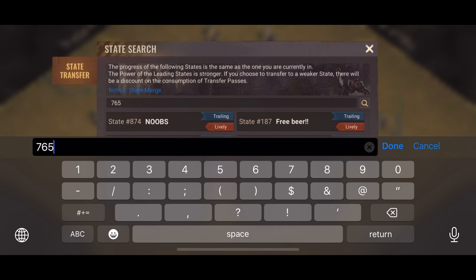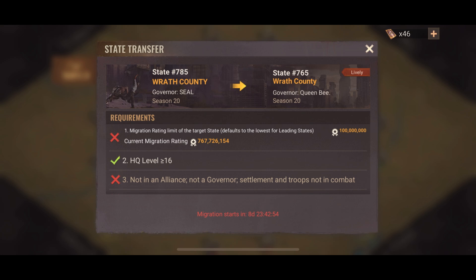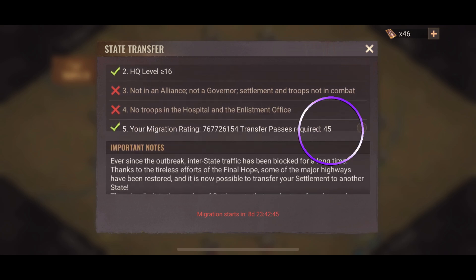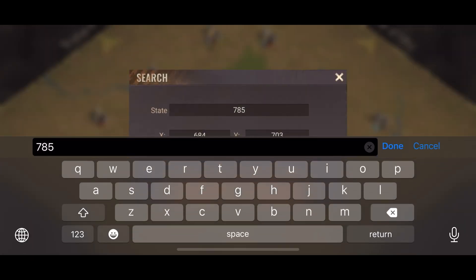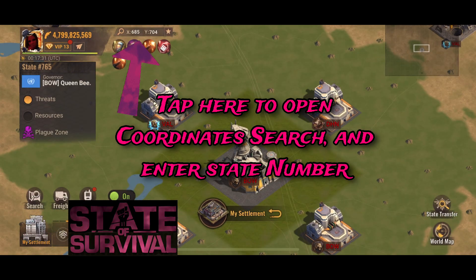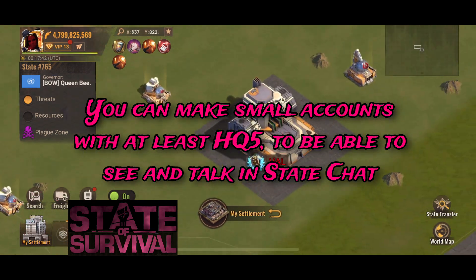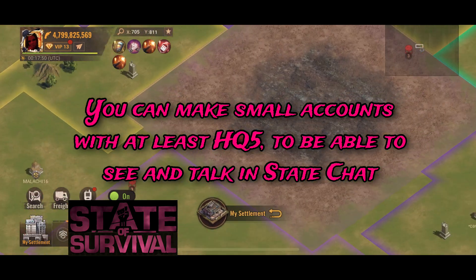Here I'm going to put in state 765. This is a lively state — one I actually know is lively because I have an account in there already, and you can see that because my migration rating is 45 tickets. I'm going to go take a look at the state before I make a decision. You can go to the coordinates and just put the state number in to see what it's like. I looked at tons of different states, so I didn't have time to make accounts in all of them, so this is the next best thing.